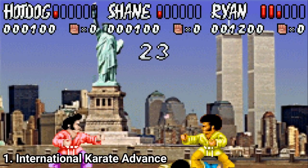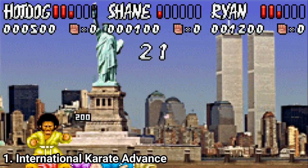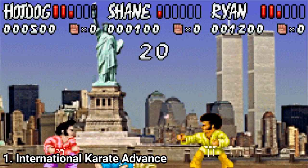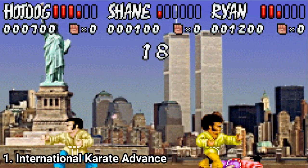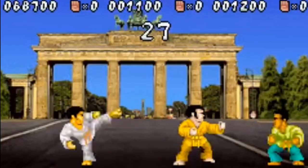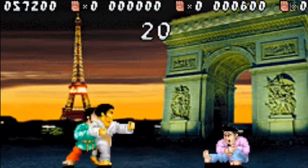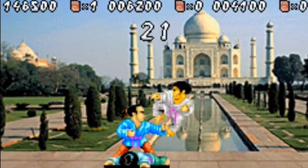It's called international because you can play in front of 15 pictures — the background isn't interactive, it's just a picture. And there are 15 pictures of famous landmarks, like Paris, Japan, China, Washington DC, Berlin, Rome, Sydney, even in front of the Taj Mahal.